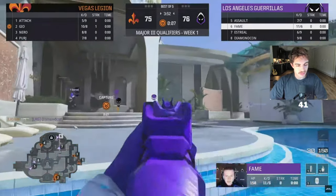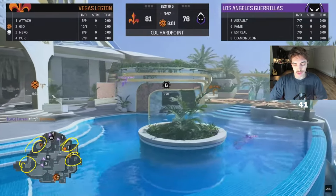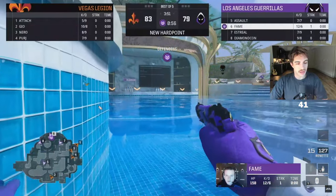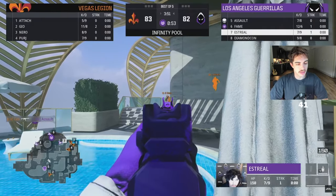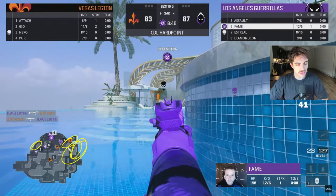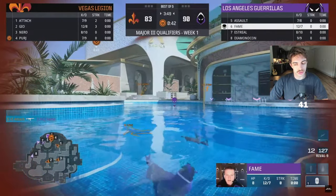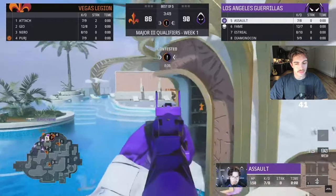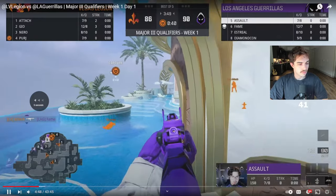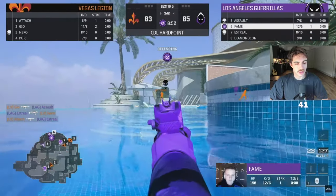Now we're on rotation with crazy split spawns because number four pushed out. Spawns over here, spawns over here, everyone in different corners of the map. LG ends up winning the rotation battle though - they're already pushed out mid. Number five gets info on one guy mid, pushed out right side, push out left side - they know they're spawning this side now and can play for it. These water gun fights are so trolly.